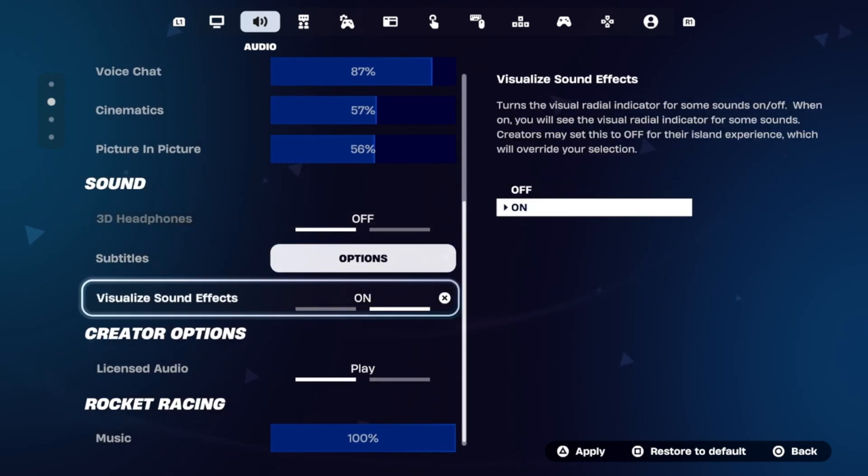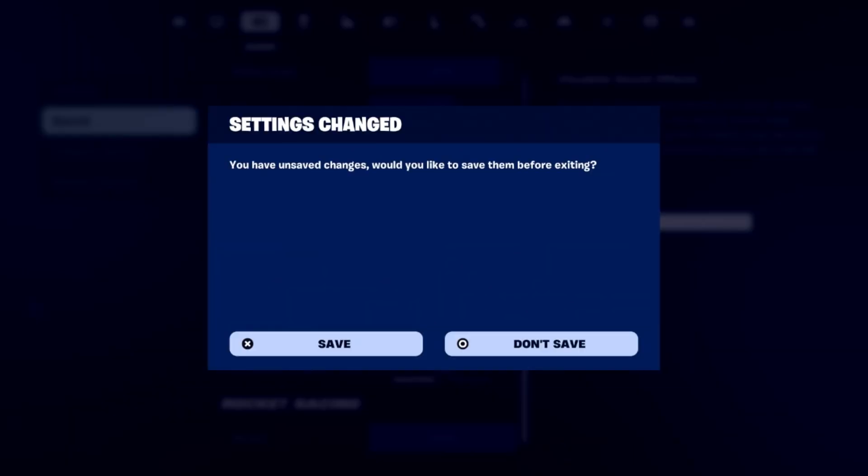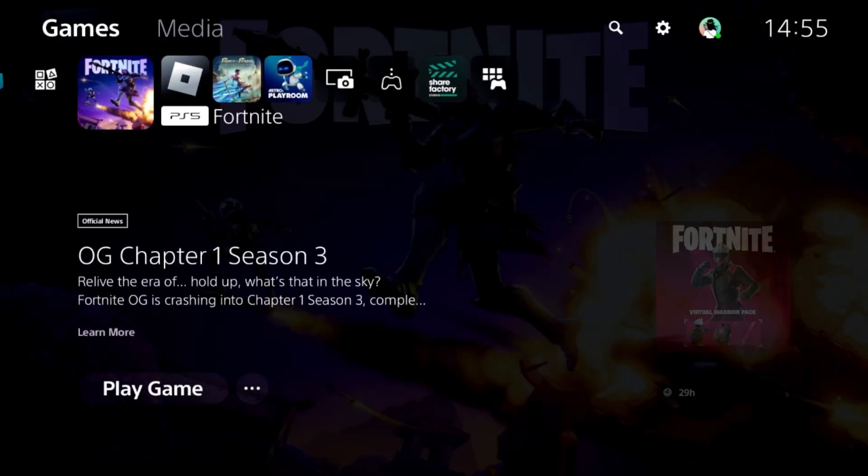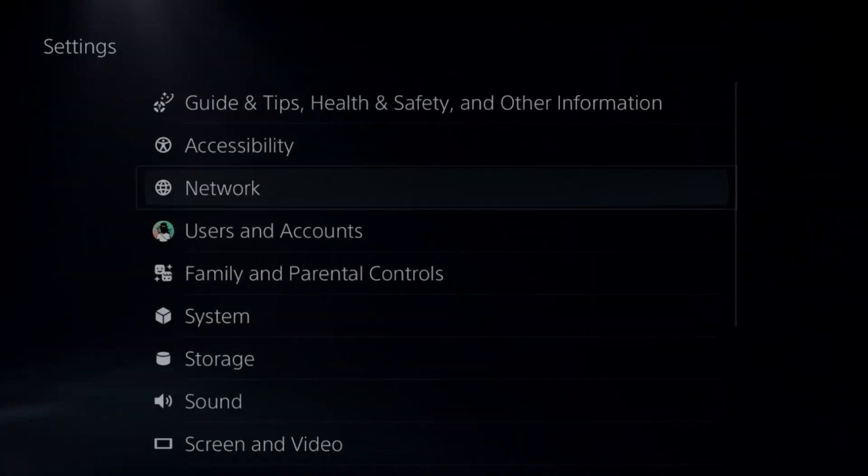From the Sound section on the left side, turn on Visualize Sound Effects — that's really important. After that, save the settings and then go back to the console settings.